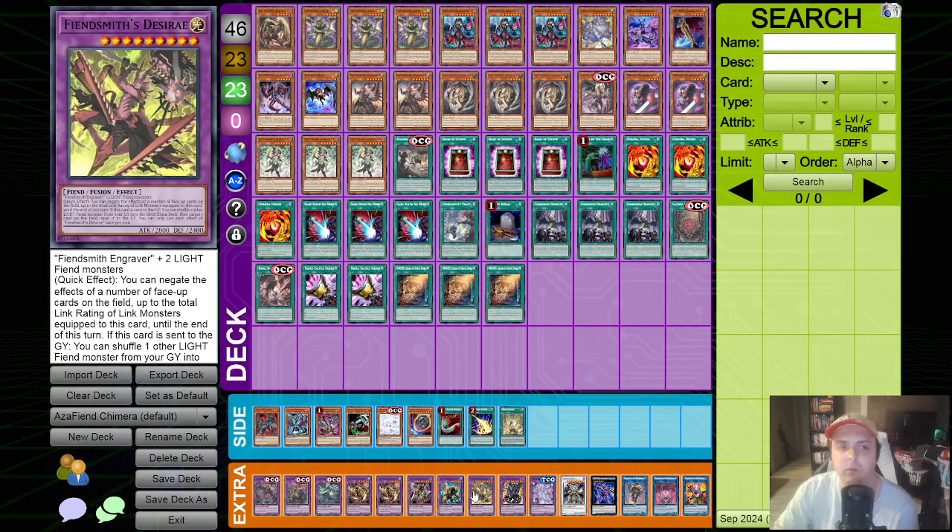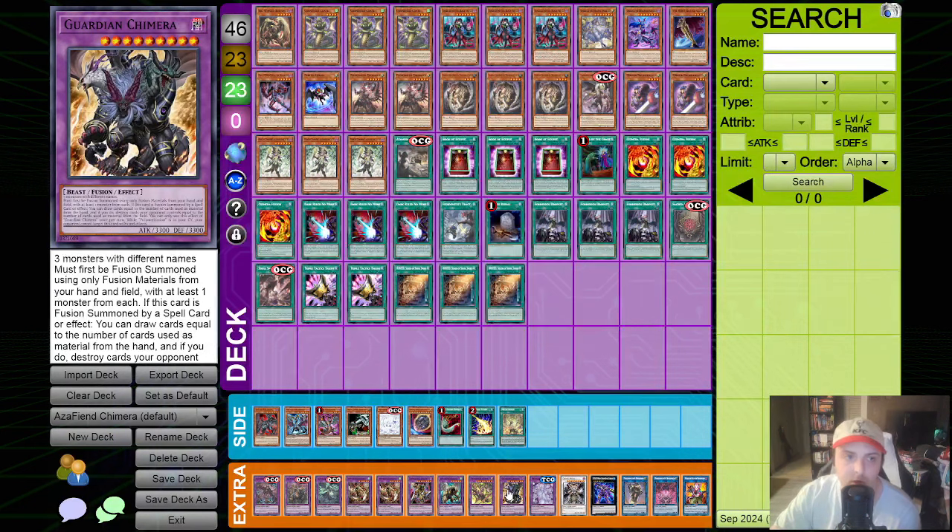We are finally running the Fiendsmith Desiree. A lot of people keep telling me to run this, and up until this recent build where Lachryma is available, it just didn't feel worth it to end on. However, now that Lachryma is in the deck, she does allow us to make this a lot easier. And because we have the Azamina cards, the Fiendsmith engine doesn't have to be making Caesar. If I can end on the Omni Negate before Nibiru, then I can go for Desiree and have essentially two Omni Negates. Still only one Guardian Chimera - if I'm summoning a second one, I probably should have already won the duel.